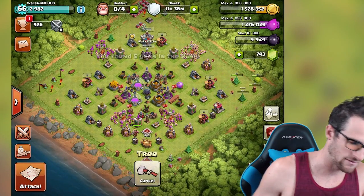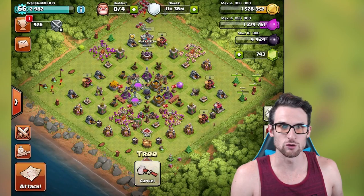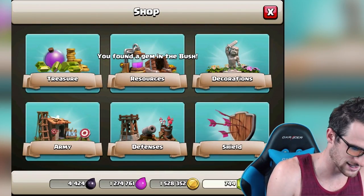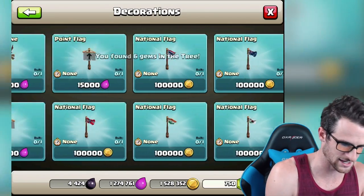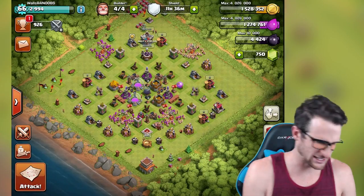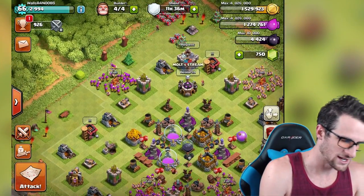I love doing this, I love coming back to it. Hopefully we can get up to like a thousand soon because that would be pretty freaking sweet. But it's 2,000 to get that other builder, right? Isn't that what it is? It's not under army, why would it be under defenses? Would it be under decorations? Resources — yes, 2,000. Why is that a resource? So we're at 734.